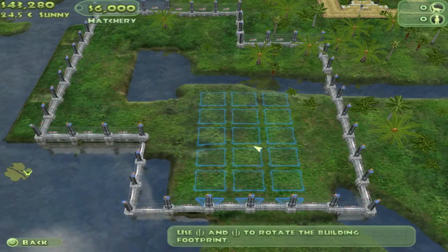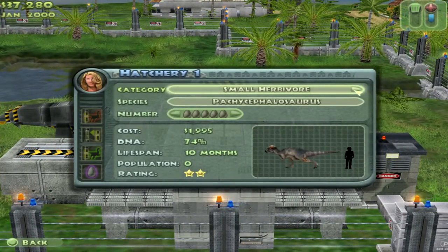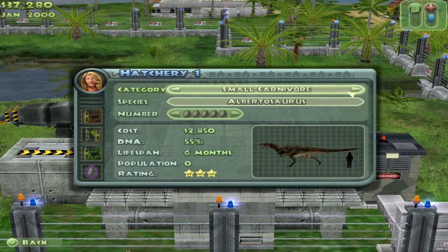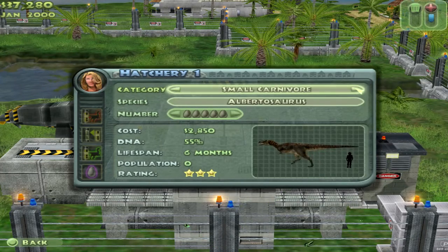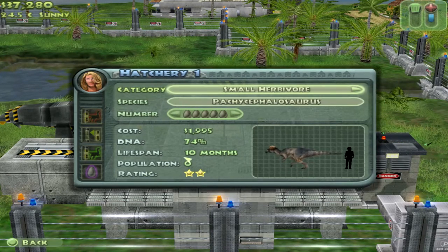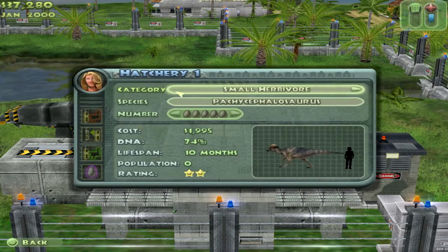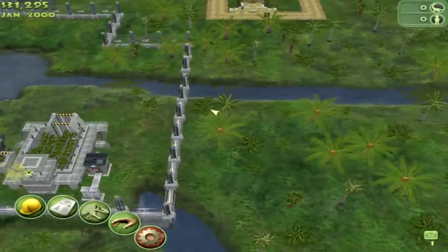Symmetricalness is not cleanliness all the time. So we've got Pachycephalosaurus — DNA count affects their lifespan and overall quality. Albertosaurus is a carnivore. We've got small carnivores and large carnivores. You see your population, cost, and rating, which factors in size. I'm thinking we'll put our Pachycephalosaurus in first — I usually go with three for my very first dinosaurs.